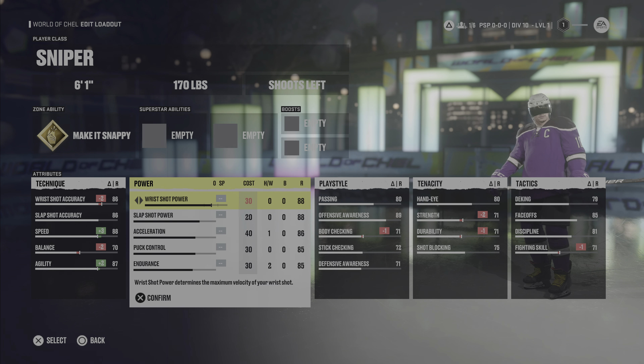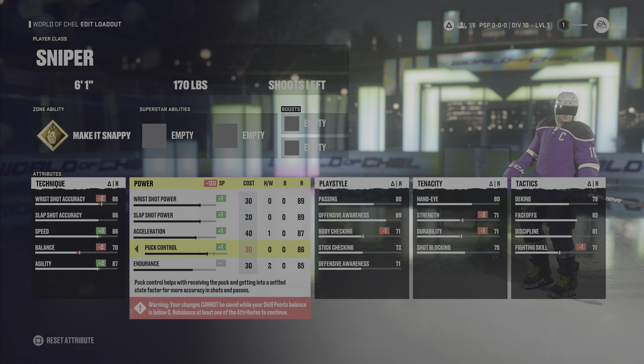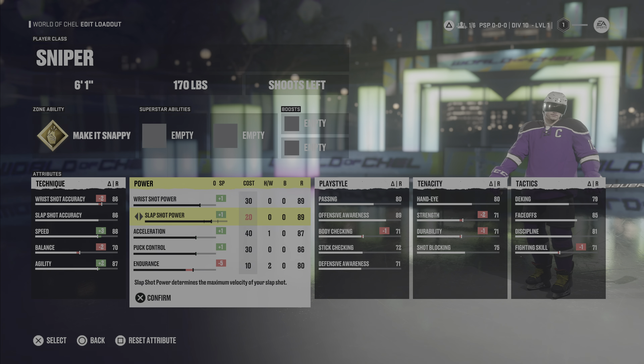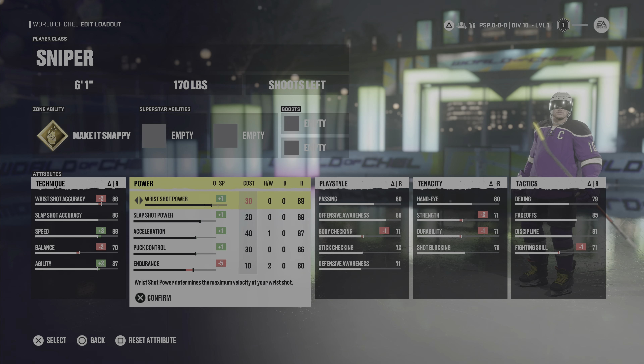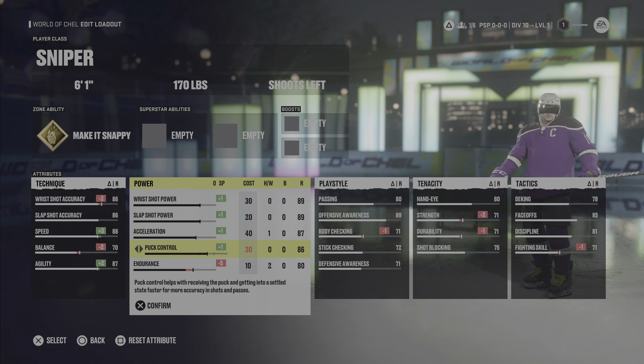Getting into power, we want to have 89, 89, 87, 86, and then this goes all the way down to an 80, which gives us the ability to have all this boost. So it gives us 89 shot power, 89 wrist shot power, and 86 for both wrist shot accuracy and slap shot accuracy. Both are very even so you'll be very dominant shooting either a wrist shot or a slap shot. We also get a slight boost in acceleration and puck control, and anything above 85 for these skills is very crucial.